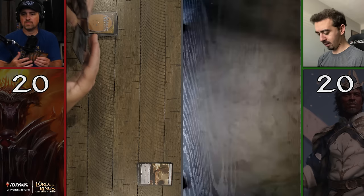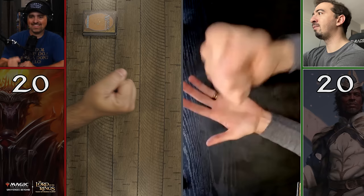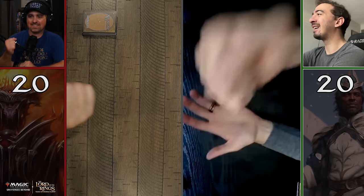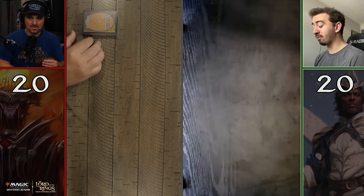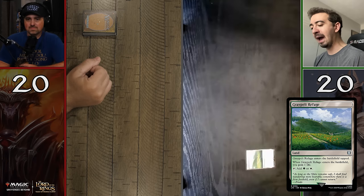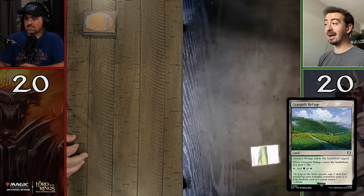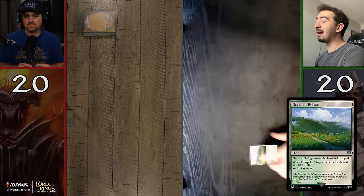We usually roll for first, but let's do rock, paper, scissors since we both can't see. I will elect to go first, so I will not draw a card — I will simply play my card first. I am going to play the Greypelt Refuge, which is a really cool land that allows you to tap it — the act of turning it sideways and using the mana — for a green or a white. This is a good card to play first round, because it comes into the battlefield already tapped, so I cannot summon any creatures this turn, and I pass the turn to you.